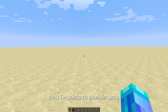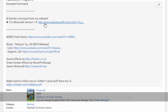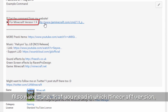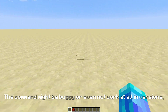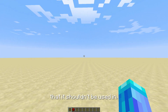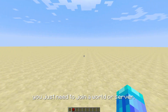Now I'm going to explain how you can install the command in your world. You need to look into the description of the video, then you will find a link to my website from where you can copy the command. Also make sure that you read in which Minecraft version you should use the command in. I always show that version in the video and it's also stated in the description. The command might be buggy or even not work at all in versions that it shouldn't be used in. Now that you've opened Minecraft in the right version and copied the command correctly, you just need to join a world or server.